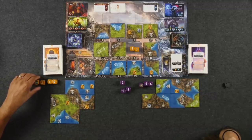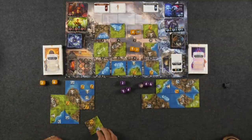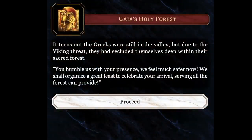Naveen notices the forge is open and that he has one more stickered die face than Monique. A newly drawn tile has a location sticker on it — location 2, for the Greeks. Naveen spends 4 and 3 to take that tile and immediately visits location 2, which he recognizes as Gaia's Holy Forest. He dials location 2 into the app.